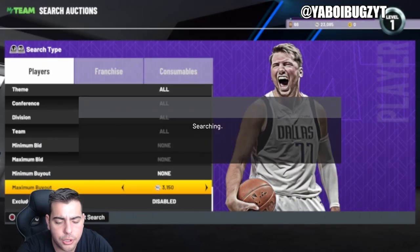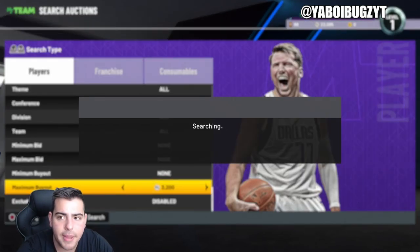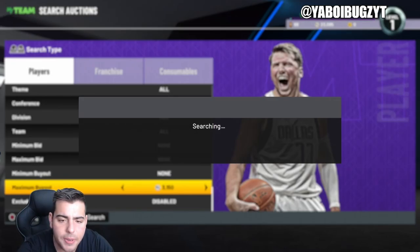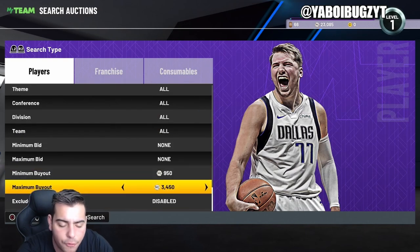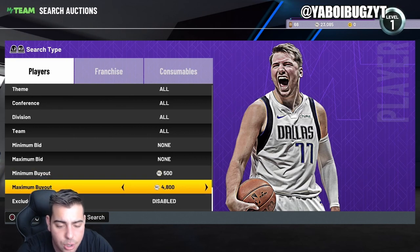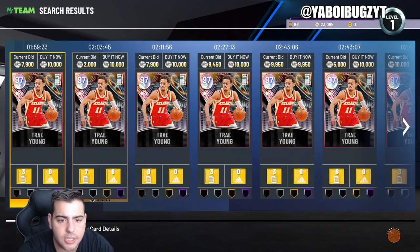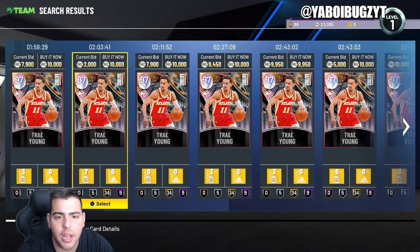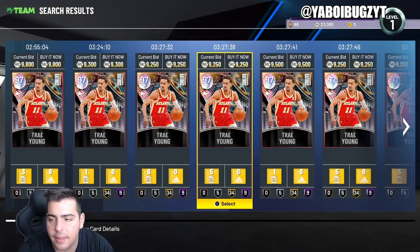Set your filter to 3100 or 3200 and keep refreshing. The market crash is here — take advantage while you can before prices rise. DeRozan could be a good investment, a little risky but not bad. Once you see pink diamonds going for under 3K it gets crazy — you can make a lot of MT quickly. Galaxy opals under 10K are a solid move too.